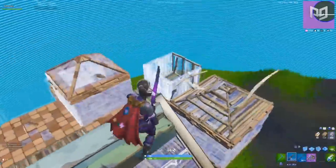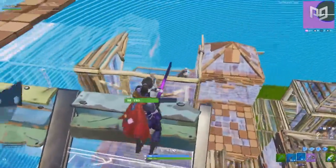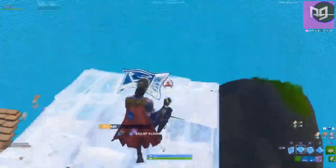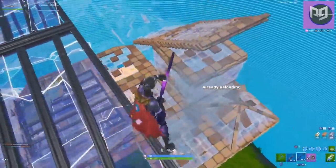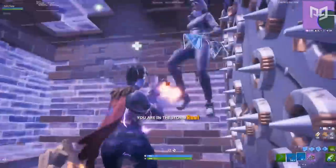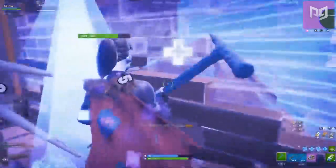Whether you're jumping, crouching, or moving side to side, front and back, your movement will always impact the spread of your shots and the maximum damage that shotgun pellets can output. Therefore, knowing how to use your movement to maximize your accuracy is a significant aspect of Fortnite that is really often neglected.